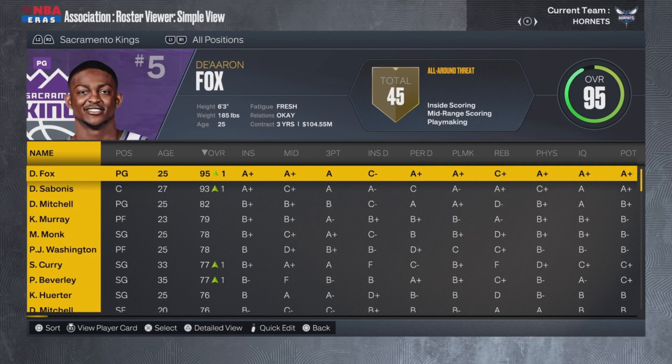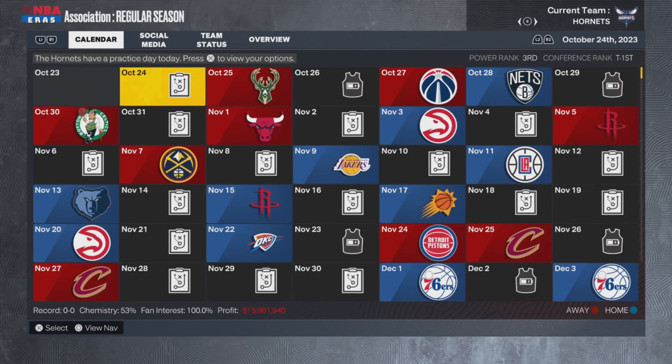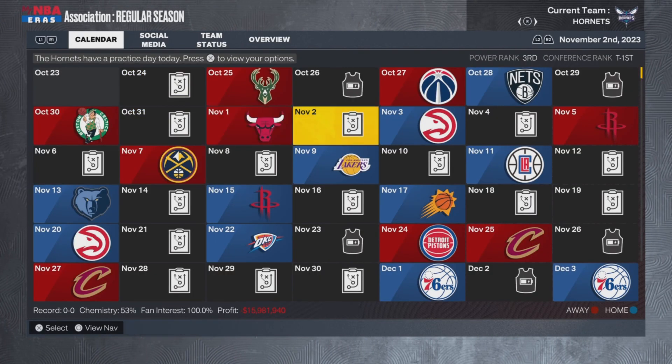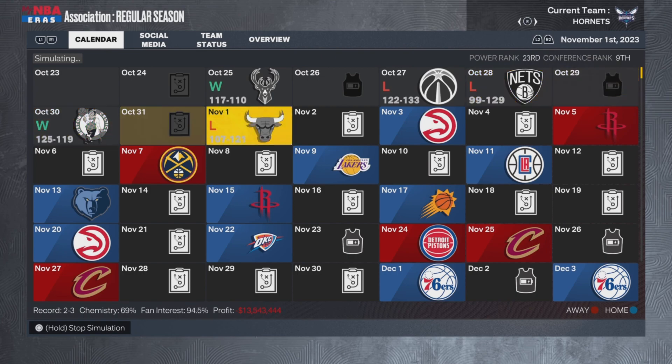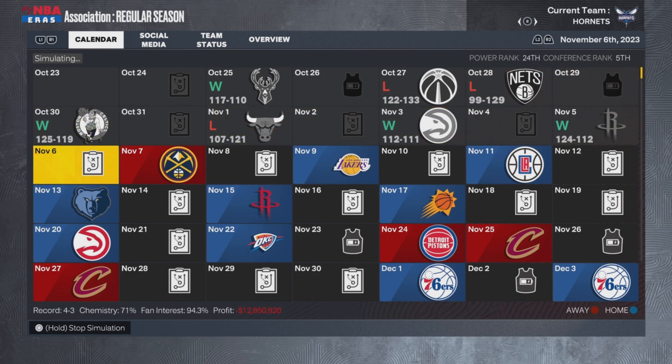I fixed all the teams. Every team is even — every team has a duo of 90 overall. I think for this season I'm just gonna give up trying to keep it even, because that took me about 15 minutes to fix. So I'm done fixing things, and if it gets chaotic, it gets chaotic.